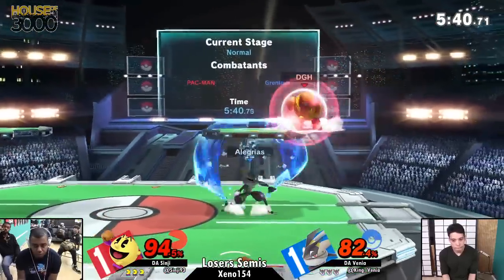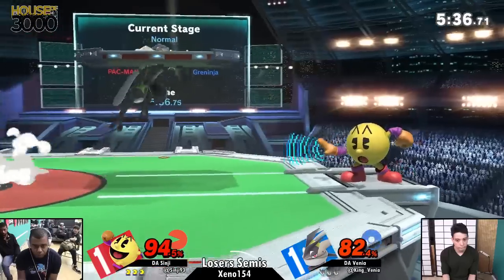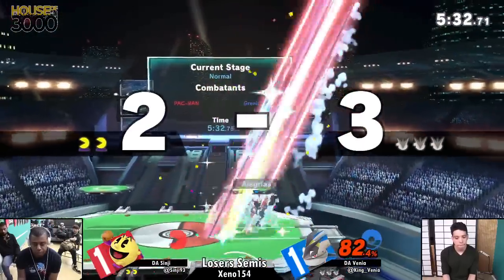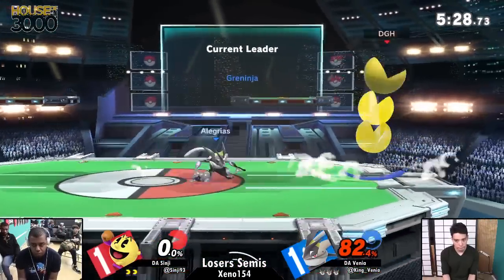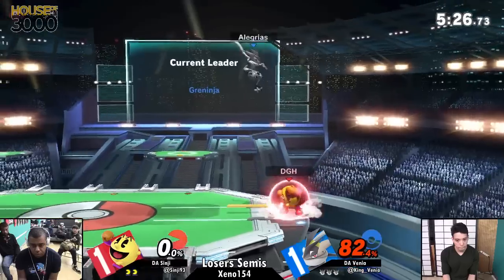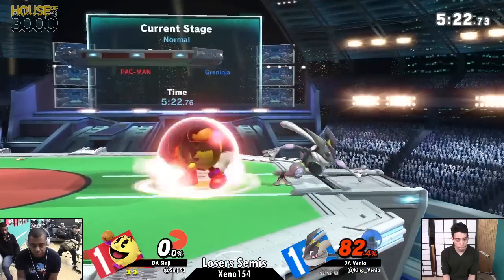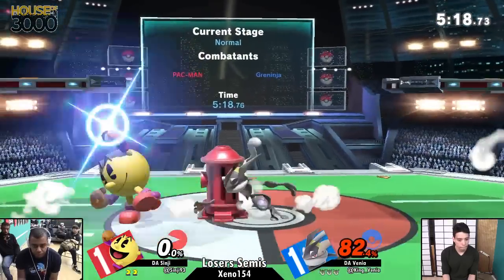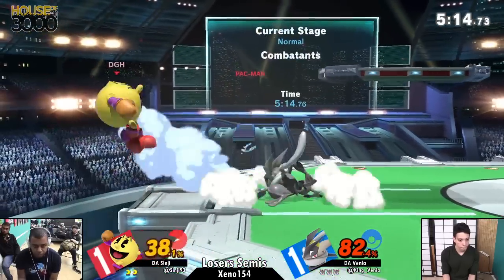Good parry on the cross-up, off-smash attempt of course. It's only natural. I love that he keeps trying to destroy the trampolines — that actually could have gotten him punished there. Could have gotten him punished, but Sinji goes for the grab. I don't think he had too fast of an option on the normal get-up. Sinji needs to have the courage to just air dodge away from the stage when he's put in a situation like that. And there you go — good counter. Yeah, you thought he had the hit, but no.